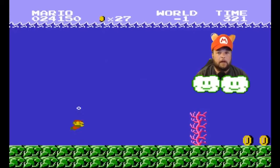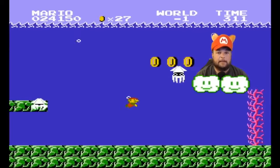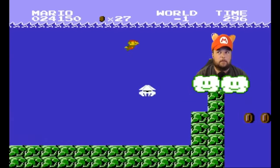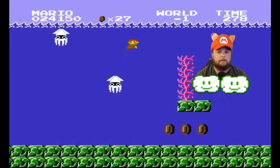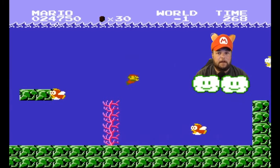Here we are — world negative one. When you show up, you'll see it's a swimming level, which is fun. Except you're never going to leave this level — it never ends. To be more specific, when you get to the end there's a pipe that just makes you show up back at the beginning. So yeah, it's pretty cool to get here, but once you're here, you're here forever.